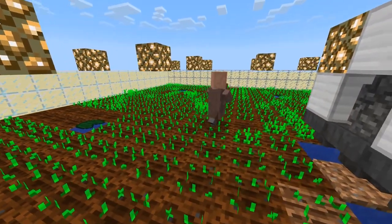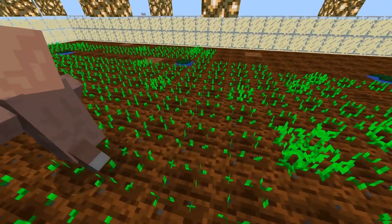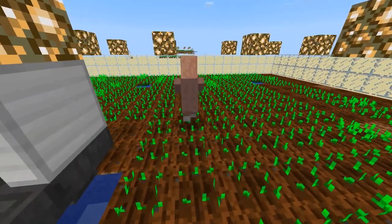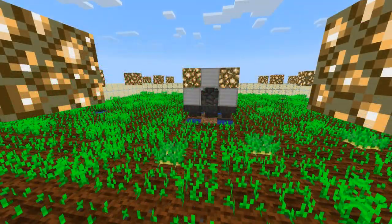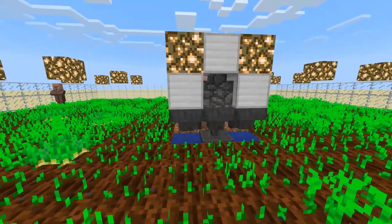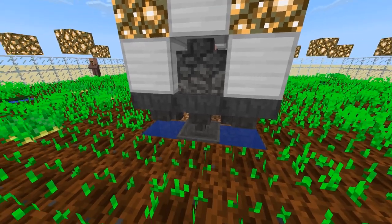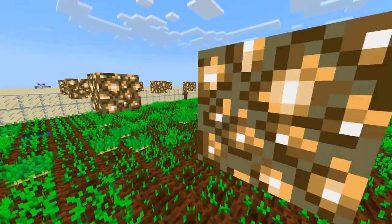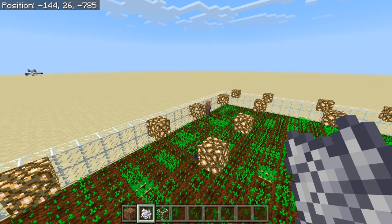If your villager randomly stops planting for some reason, it's because he ran out of crops to plant — just give him an extra four stacks and he will be on his merry way again. Also, one final note for wheat farms: you don't actually need any of the center stuff — you can completely remove the center villager and the hoppers, because the farmer harvesting wheat isn't actually going to be picking up wheat, he's just going to be picking up seeds.